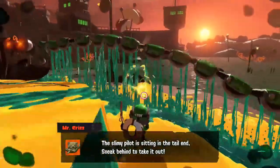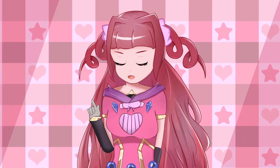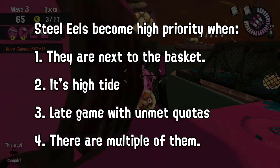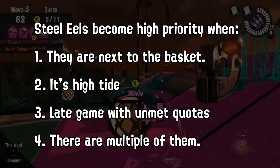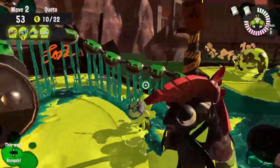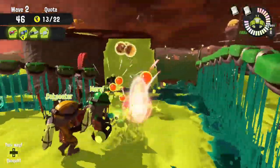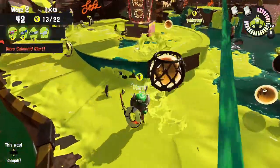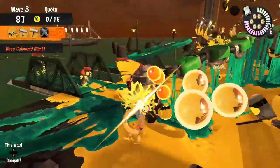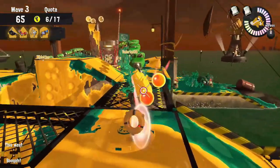To kill a Steel Eel, you have to attack its tail, as the rest of its body is impervious to any damage. Steel Eels are generally low priority, but it is important to prioritize killing them when any of the following happen: they are next to the basket, it's high tide, it's late game and your quota is not met, or — most deadly of all — there are multiple of them. Multiple Steel Eels can coil around each other so that their tails are protected by each other's bodies, making a swarm near the basket almost always an instant loss. You can attack them from high ground, or take advantage of someone being targeted on low ground and attack from behind. Weakening them as they approach makes it easier for your teammates to finish them off.